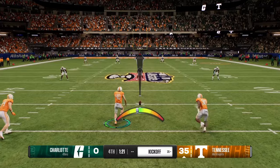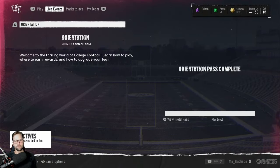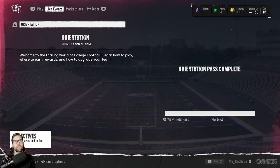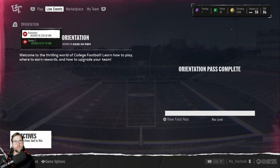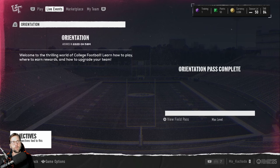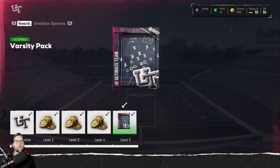So let's dive into it. This is Ultimate Team — College Football Ultimate Team. It's kind of hard to find, but if you go to Live Events and hit L2 or left trigger, you can see Season One and Orientation. If you're very new to Ultimate Team and have never done your orientation, you have what's called your Orientation Field Pass.